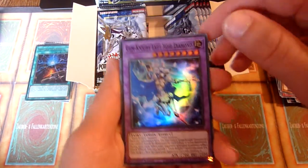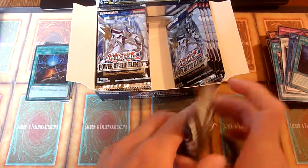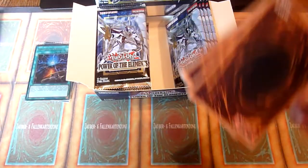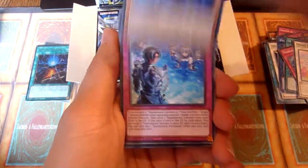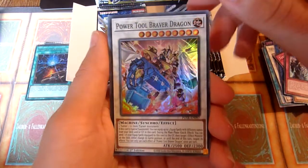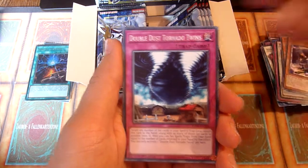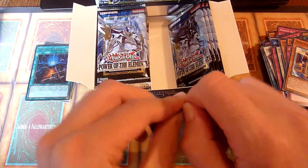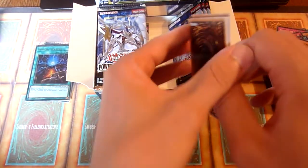Gemnite Lady Rose Diamond. I will have to go through the commons and super rares to see if there are any cards that are not valuable but playable — at least for me, maybe. Sometimes there are common cards in sets like this. An upgraded Power Tool Dragon. Mokey Mokey again. For example, in Rise of the Duelist you had Dogmatica Punishment as a common, which was and still is a good card. Maybe there are some similar cards in here.